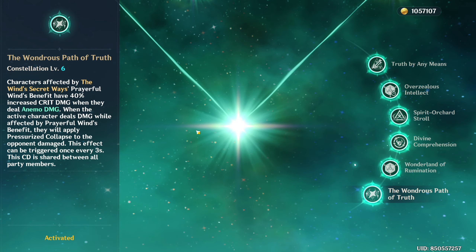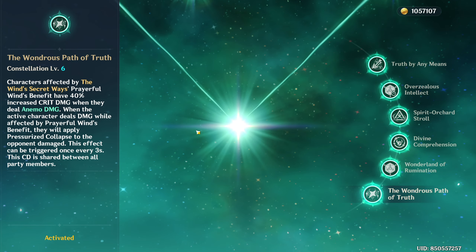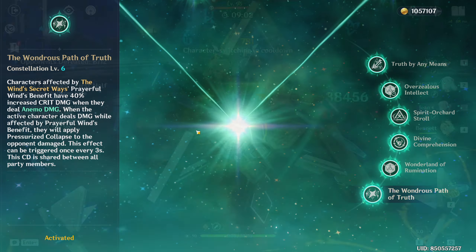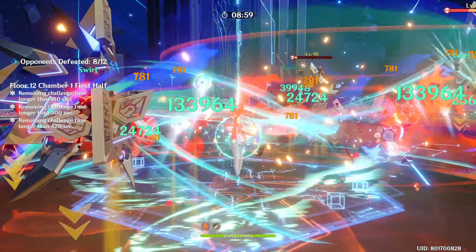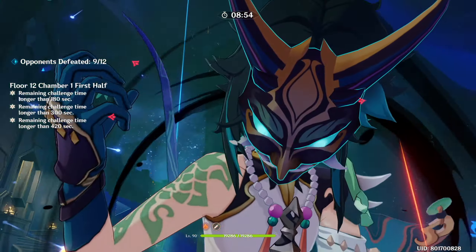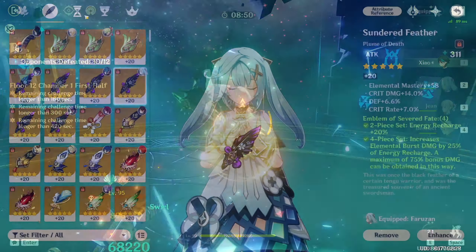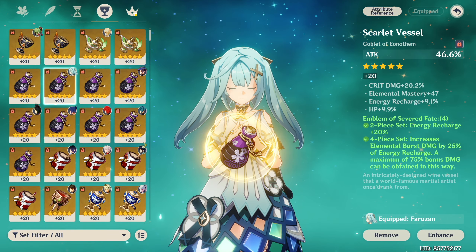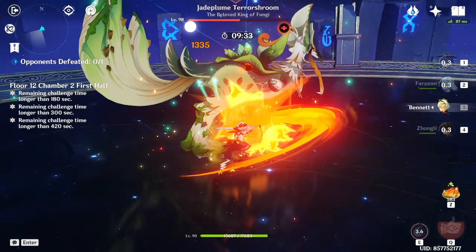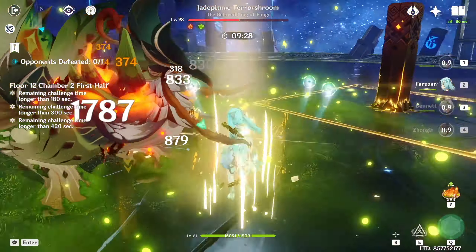I want to touch on Farazhan's value as a unit prior to C6, even in this Anemo buffer role. While she is decently worth building, she is significantly lower value than other potential characters. With the exception of Xiao, you might just be better off building your other sub-DPSs such as Xiangling and Xingqiu first, before working your way to Farazhan. The benefit is that unless you're building Farazhan for damage, she is relatively easy to gear up since you only have to worry about energy recharge.